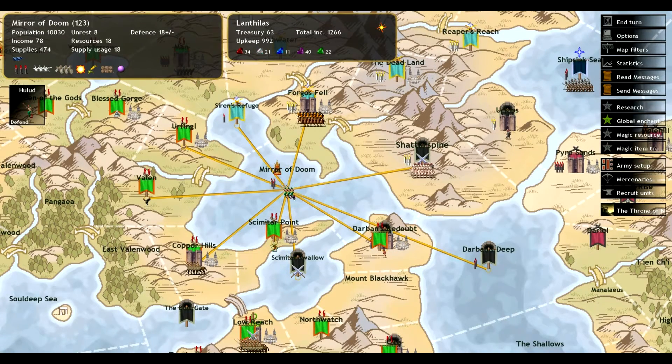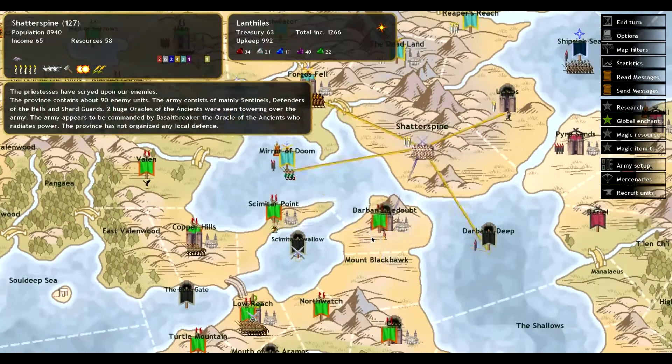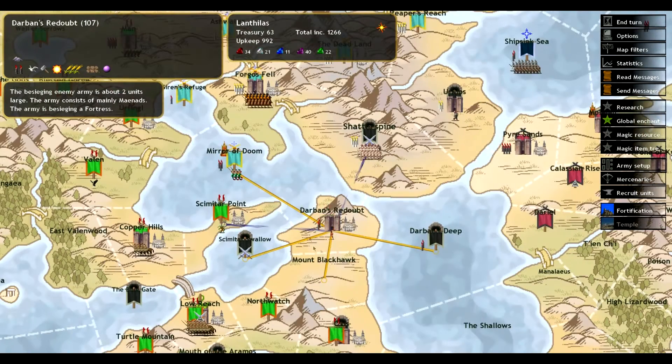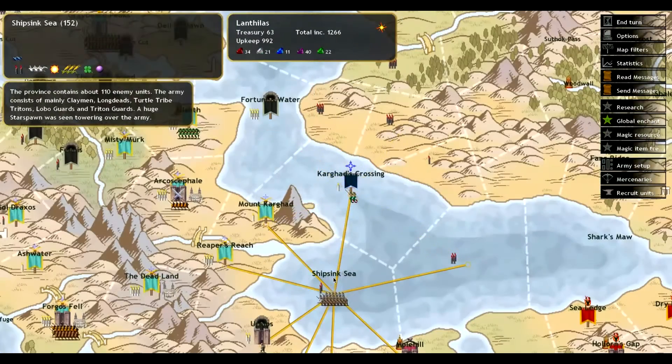Maybe I'm mistaken here, but I thought when you have an army in an adjacent province, you can see — like here, I can see that there's an army in Shatterspine. And I can see that there's a siege here, and I can see armies for Reliae over here.